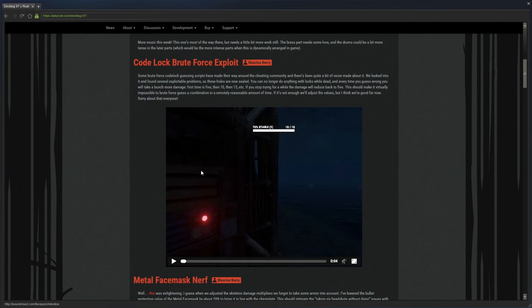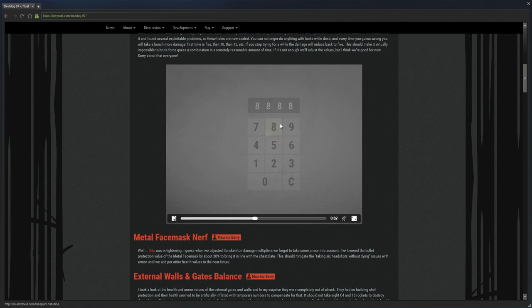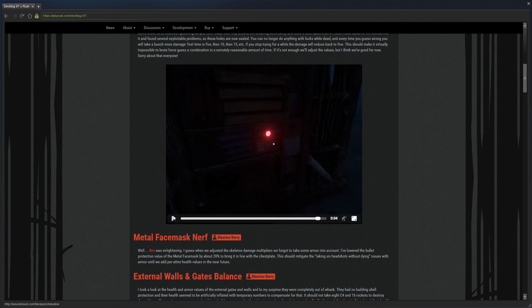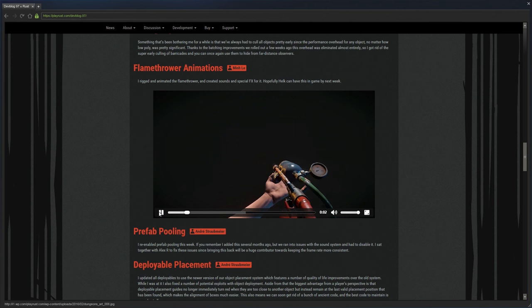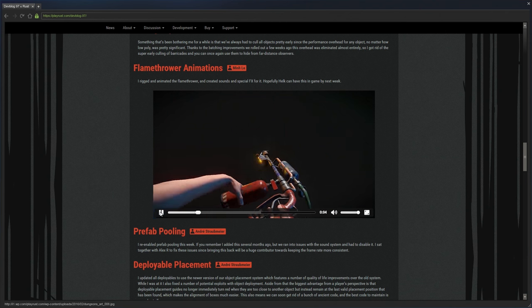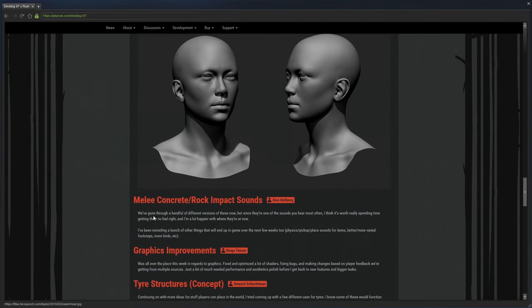Check the dev blog frequently so you're aware of updates being implemented. For example, new code lock changes were recently added, and I remember the horror when people didn't know that bears got a buff — everyone was getting messed up by bears that week.